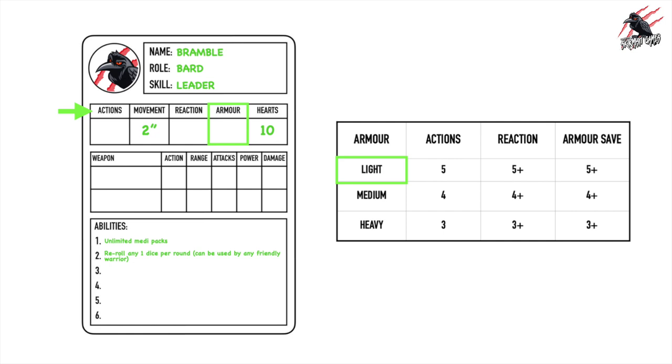I want Bramble to have light armor because I want him to be a lot more agile and have more actions, and it fits the look of the model I'm representing him with. So first I'll put the armor save in — that's going to be five-plus, and I write that in the armor section on the card. Then reaction is five-plus as well, so that goes in there. The next thing is how many actions we can make, and that's five — so we write five in actions. Whichever armor you choose, the number will be the same across all those characteristics, which makes it really easy to remember when you're playing.